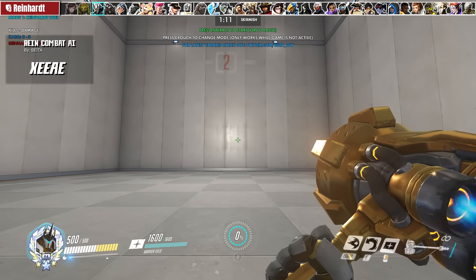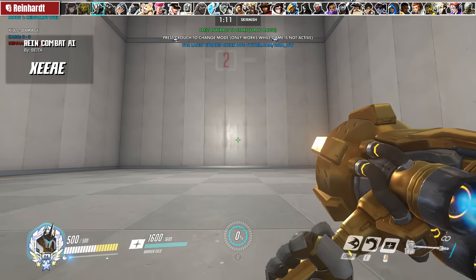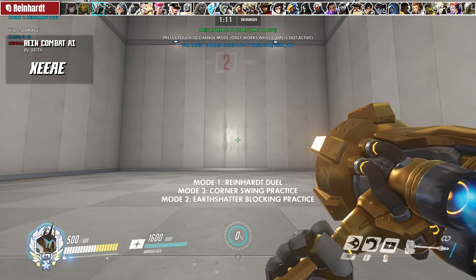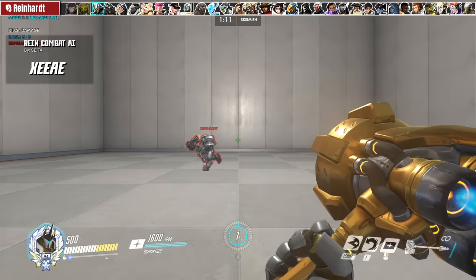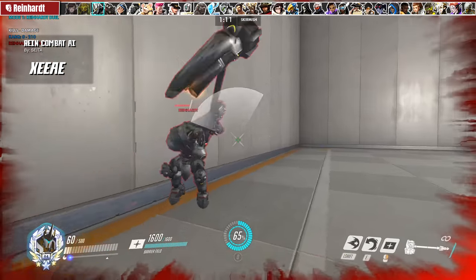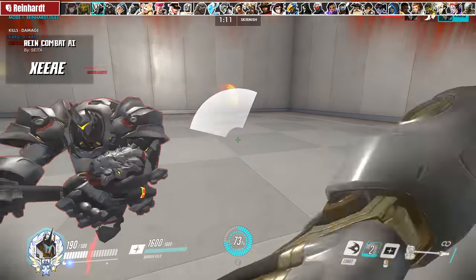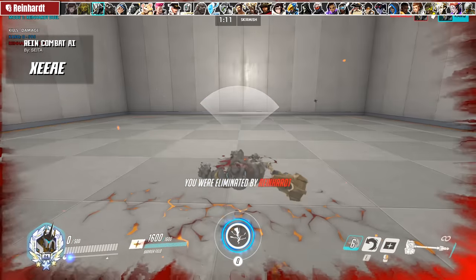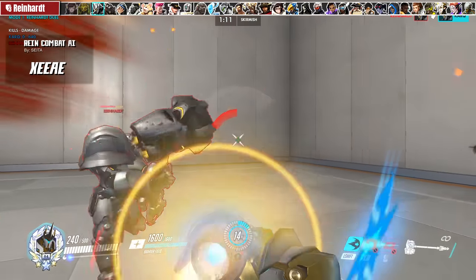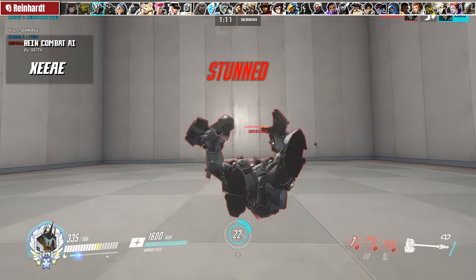For Reinhardt, we have Saito's Reinhardt Combat AI, one of the coolest modes I've tried so far. Press Crouch to switch between three different modes. Mode 1 is the Reinhardt Duel — this AI is actually insane. It swings, fire strikes, charges at opportune moments, and goes for shatters. This Reinhardt bot smoked me the first few kills until I got the hang of it. It's fantastic for practicing your Reinhardt vs. Reinhardt matchups and learning to react to stuff like counter charges.